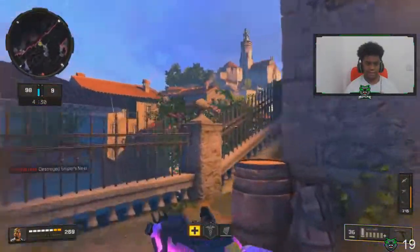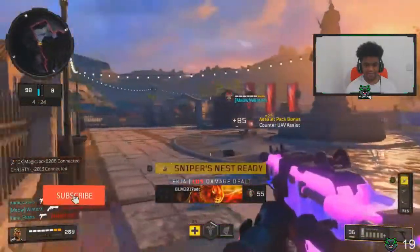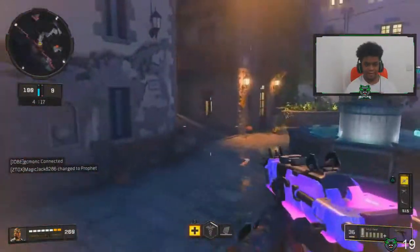It doesn't matter because I've got Flak Jacket on my class - I don't know if I'd die to that. No counterplay to it without Flak Jacket - if you don't have it, there's no counterplay, it's just straight death.